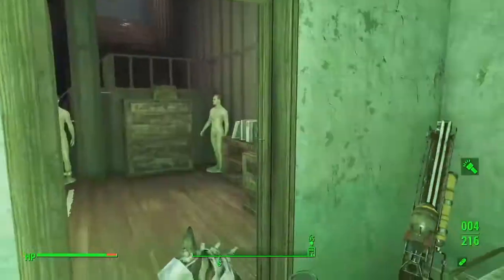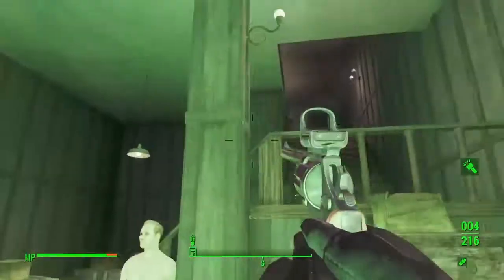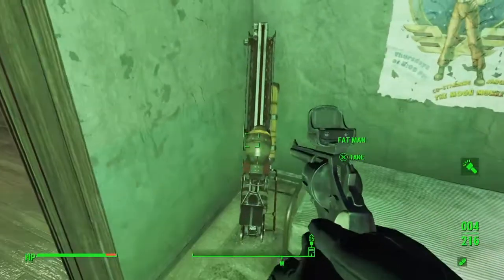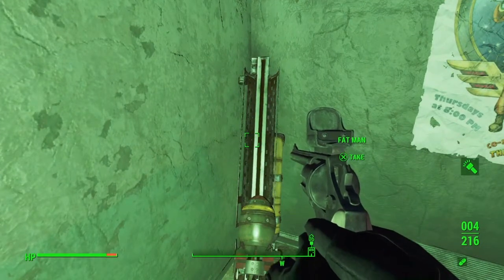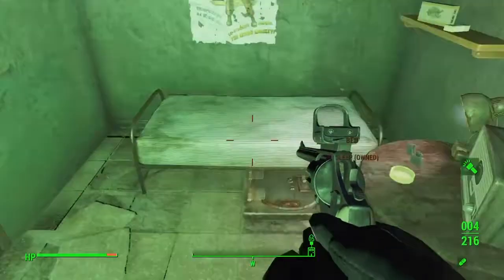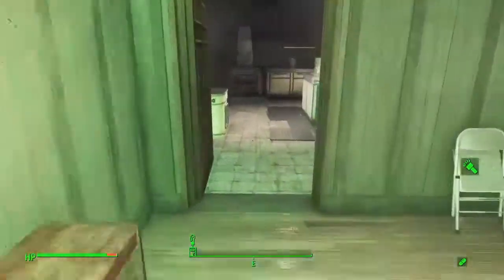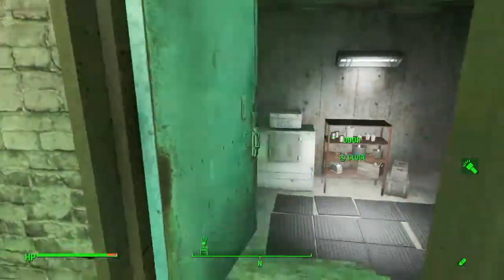The second weapon you can get is a Fat Man. Now this is actually pretty hard to find - there are only a couple of places in the game where you can actually find this, and I will be going over the second place later on. So you can get a Fat Man. There is also a safe here with a master lock. Everything in the house regenerates, so you can pretty much take anything here.